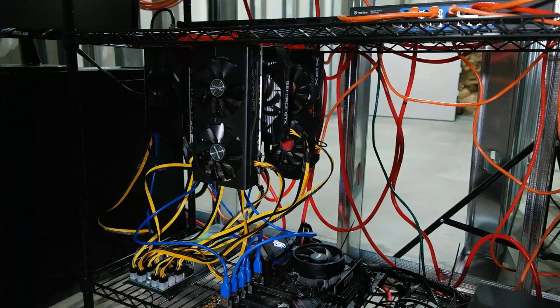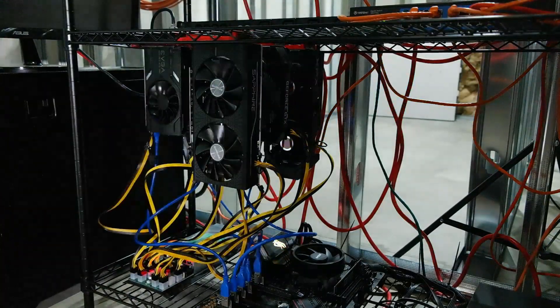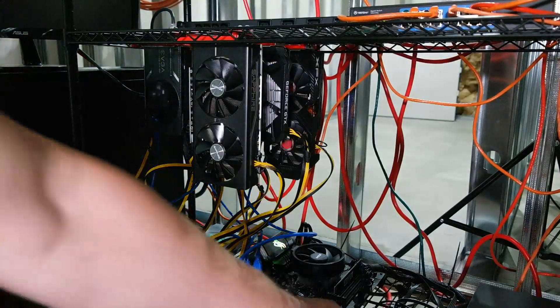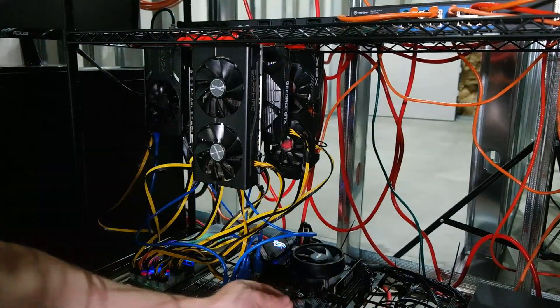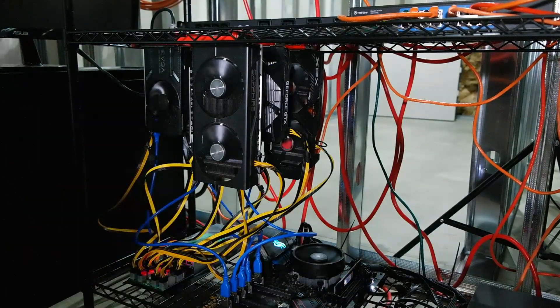That's how easy the physical installation is. Now we're going to power up the rig — first the server power supply, which powers our risers and GPU, and then the ATX power supply to get everything up and running.